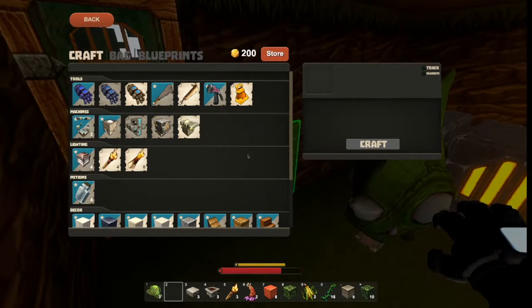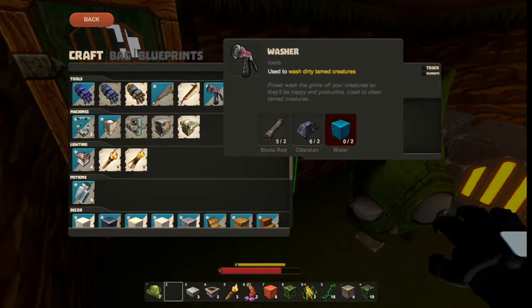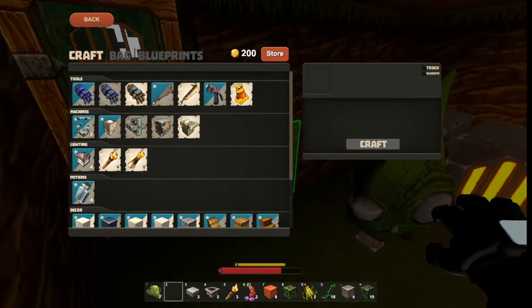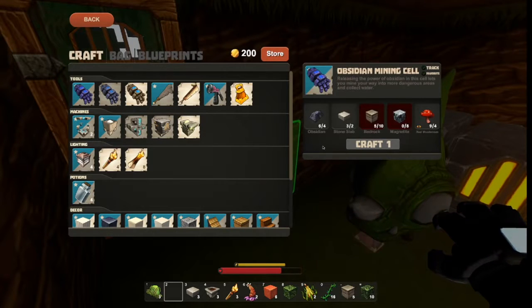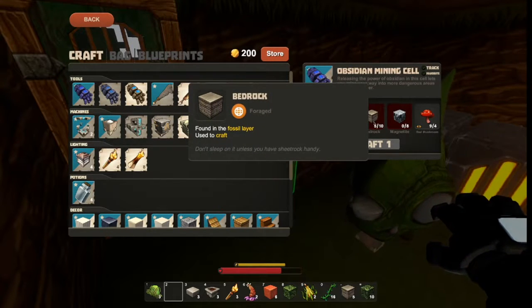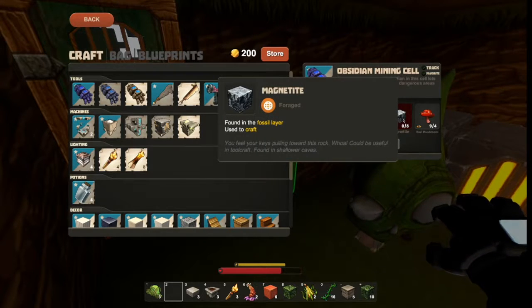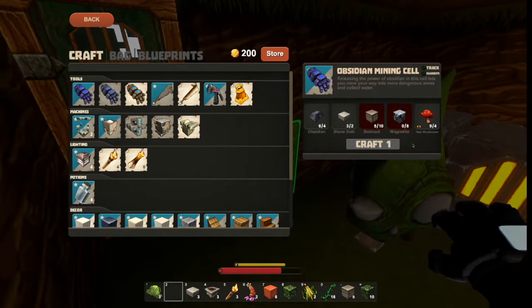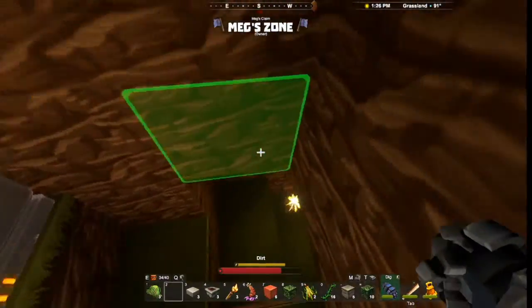So what we can do — we can't do that yet because we need water, and to get water we need to keep digging, because we need bedrock, which we don't have enough of, and we also need magnetite, which we don't have any of. So again, with the digging, more things.